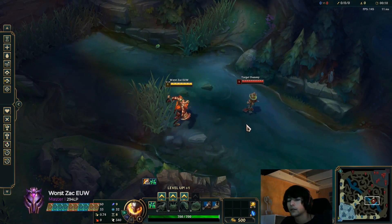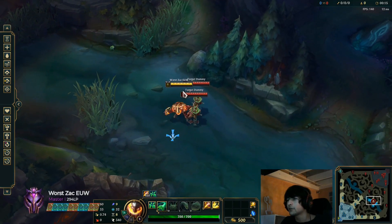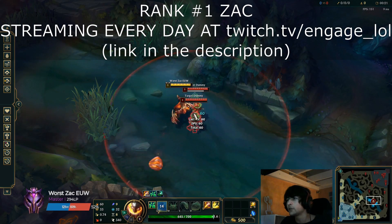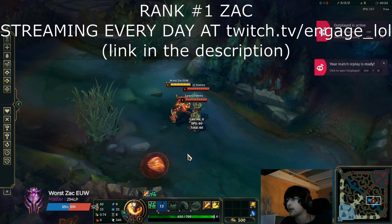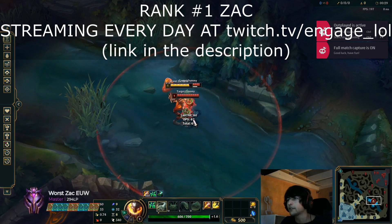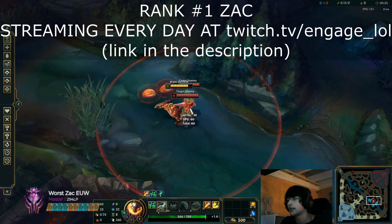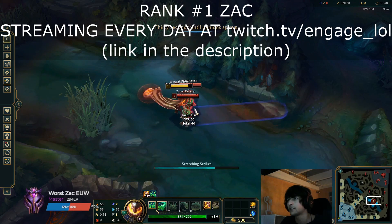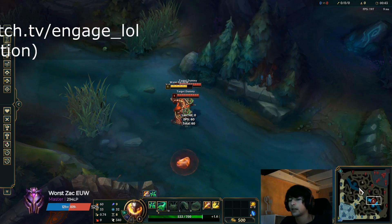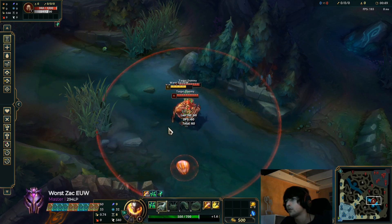This situation happens a lot when you're literally in the middle of two targets and you want to queue them both. You use Q and it's super hard to tell which target it's connected to. Here you can see it was connected on this guy, and you could see the damage — but it really happens a lot that you just don't know which target your Q hits. For example, there could be one champion and one CS and you don't know where your Q landed.